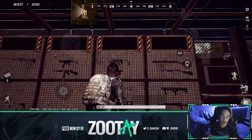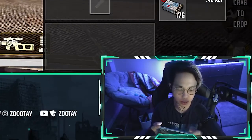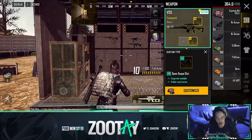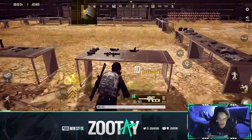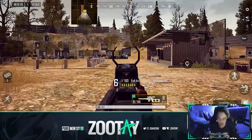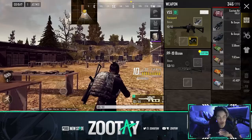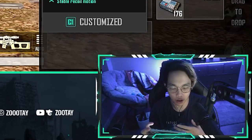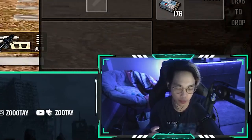Next we have the 9mm SMGs - the VSS and the Bison, both customizable. Hitting custom on the VSS: scope slot available and stable recoil motion, meaning less recoil. Scope slot available means you can put a scope on the VSS - you don't have to use the standard scope. We can even put the Viper scope, which is like a new red dot. I have a red dot on the VSS now.